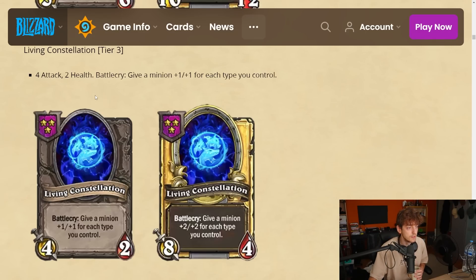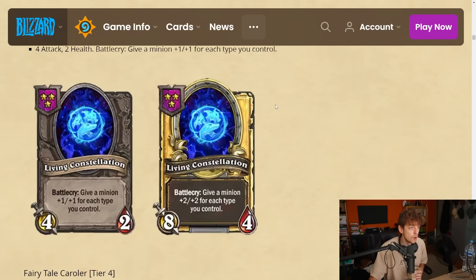Living Constellation at tier 3 — really interesting art. It's a 4-2 neutral. Battlecry: give a minion plus one plus one for each type you control. So it's like a concentrated Mug with potential upside. If you have three types it's still plus three plus three, but instead of buffing those three minions you can put it onto any minion — it doesn't have to have the tribe, it can be a neutral or a deflector. If you play menagerie this is really good.